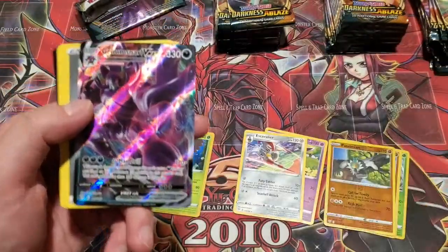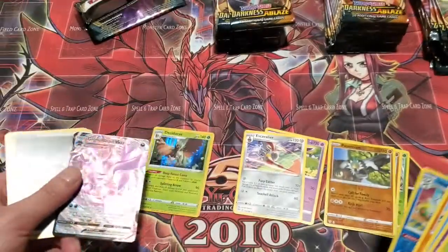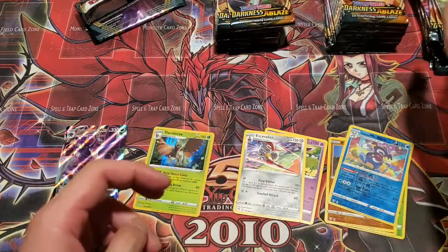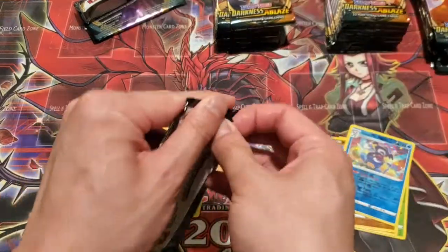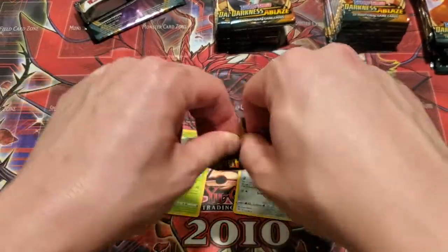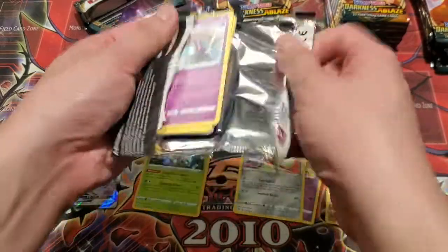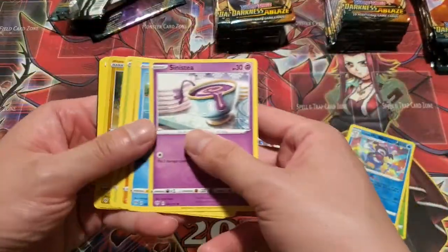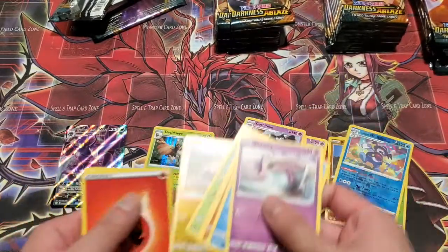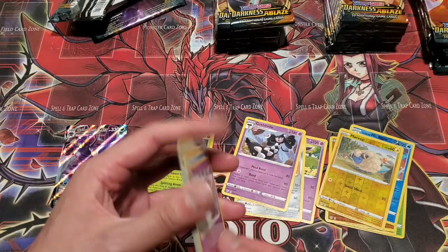And our first hit — Grimmsnarl VMAX! Could have been a Charizard, same slot. The ratios of the three boxes so far have been all over the place. We got one box with seven holos — that was the first one, although we did get the Crobat Full Art in that one with five ultra rares. The second one had nine ultra rares-plus in it. It had a gold rare and a Crobat V, a couple Full Arts and VMAXs. So that was nice.